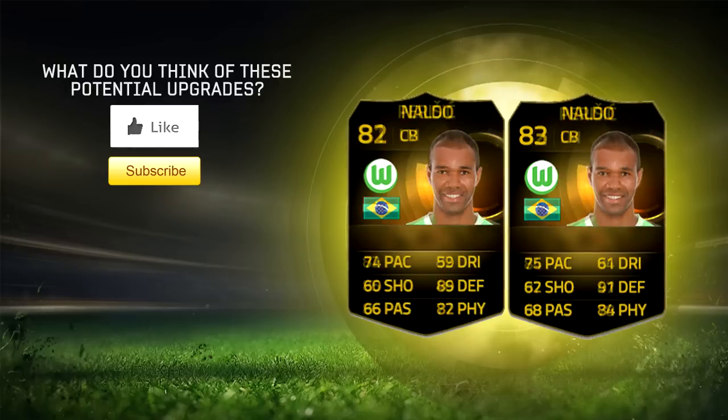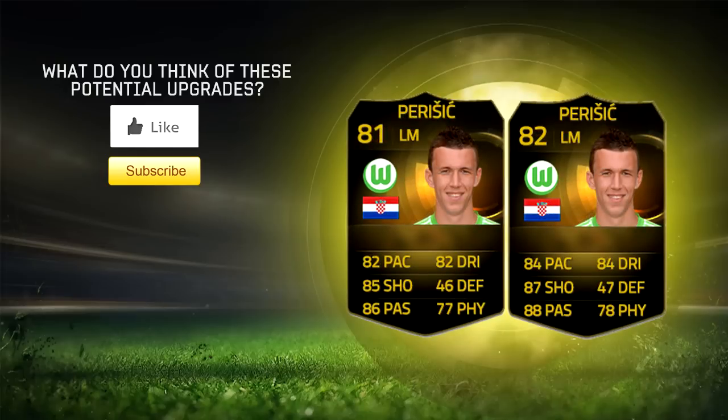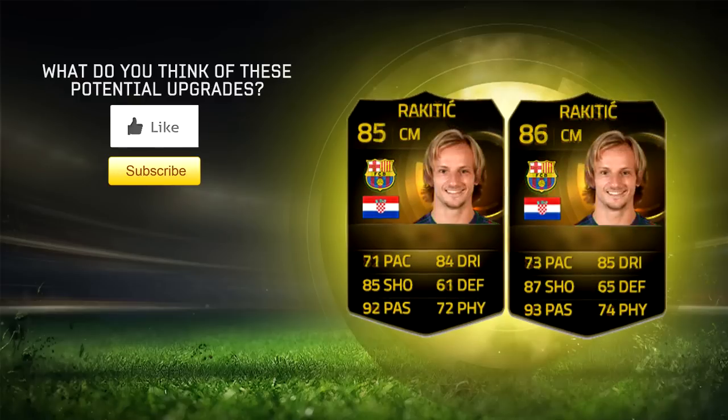Perisic, Naldo's teammate, is next. He's already got two in forms — his second in form on the left is 81 rated. With his upgrade, his second in form looks absolutely incredible: 87 shooting and 88 pace as a possibility, which is going to be incredible to use on that left hand side. He's also got five star weak foot.